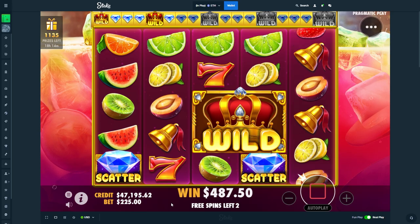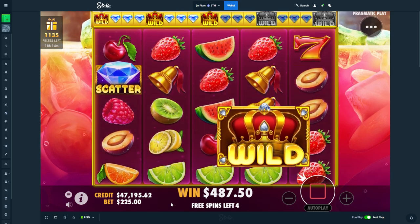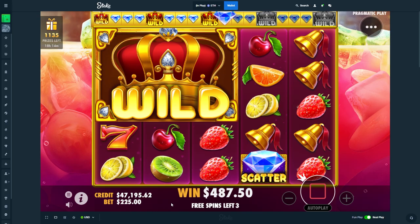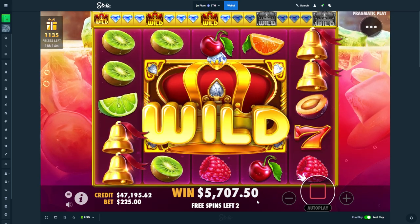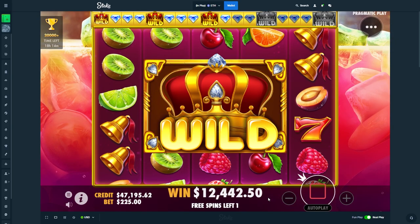Scatter. One more. Nice. Plus 3, please. Solid. You went to the right — scatter us then. Go to the left. Yes, there we go. Good symbols. A scatter is very nice. Imagine if it were to double drop — I would fucking go insane. That's a good spin. That's a good spin. 6.7.